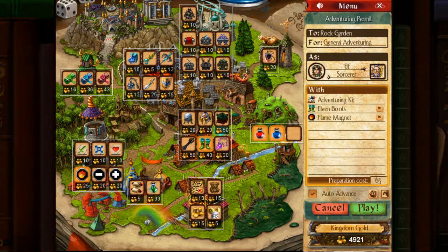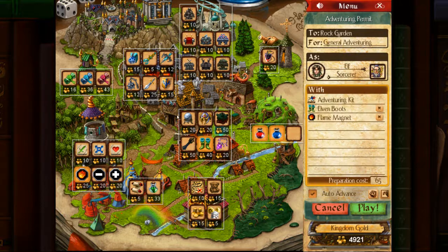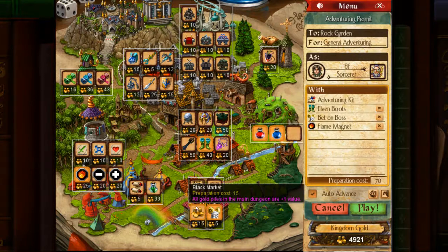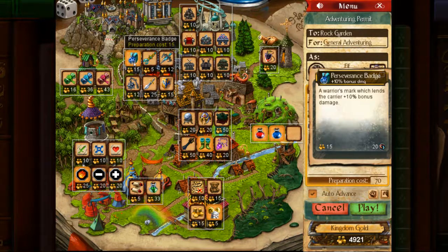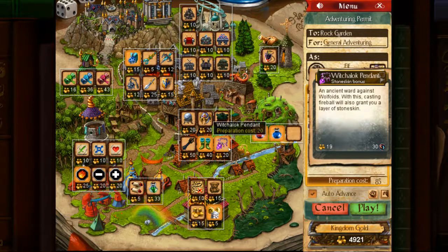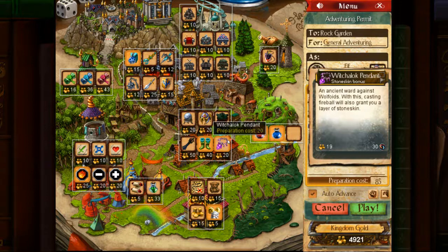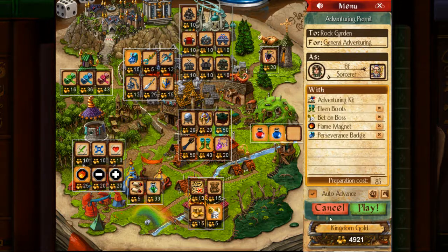I'm also going to take Flame Magnet Fireball. Flame Magnet goes very well with Elven Boots — you get the three fireballs going on. I'm personally going to bet on Boss. If you're having trouble with a dungeon, I recommend using the Black Market. I will use the Pressure Grange Badge but not much else, since I don't know what you've unlocked yet. Witchalock Pendant is also probably a good idea — if you don't have the Elven Boots, Witchalock Pendant would also work very well with a Sorcerer in this particular dungeon.